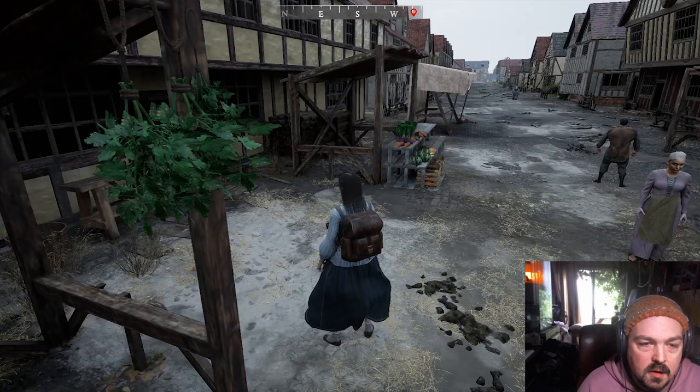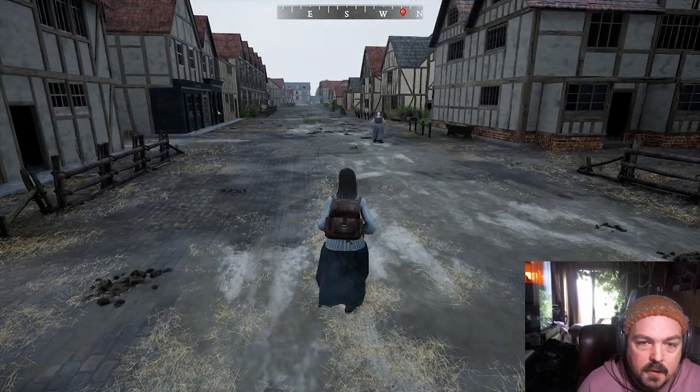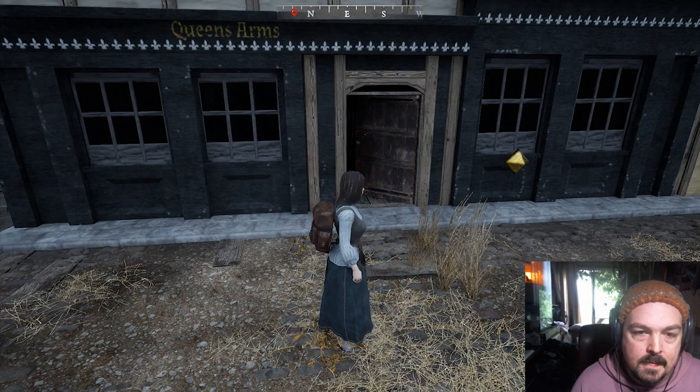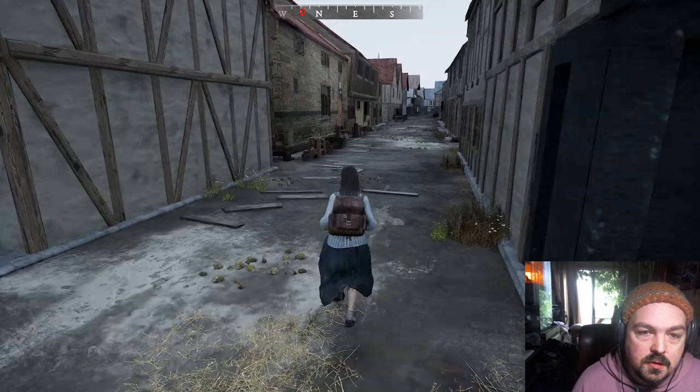Let's find a door and see if it's working or not. I've got a bit of a slowdown now... and back again. Let's test this door - Queen's Arms. Let's test the Queen's Arms door. There you go. Close that. Look at that - this is a nice little street.